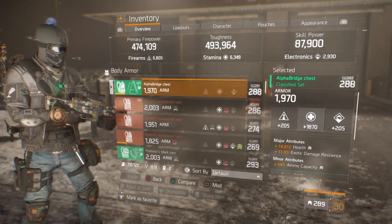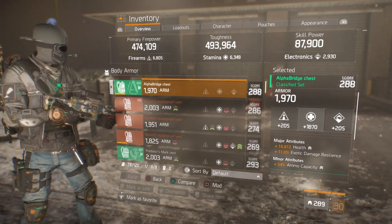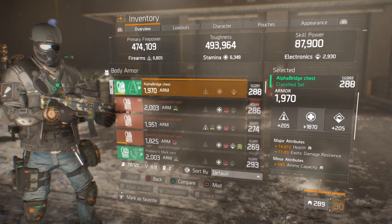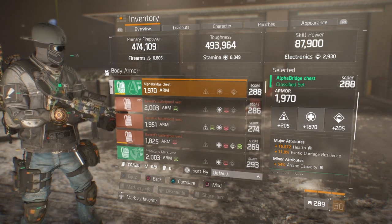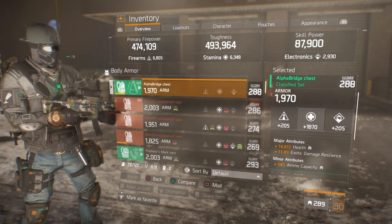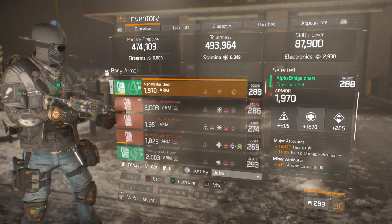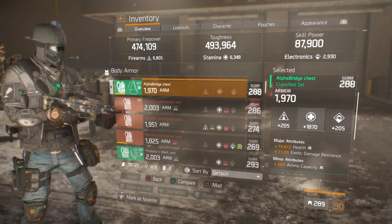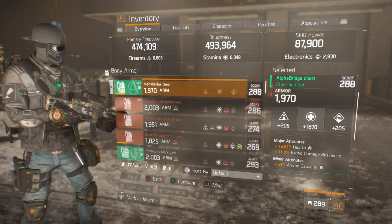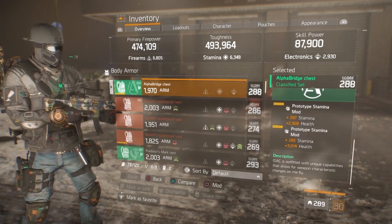We start out with the Alpha Bridge holster — decent armor roll, the max is 2003, it's 1394 in stamina. The major attributes you want are health as always, and I got blessed with 11% exotic damage resilience, which helps when it comes to seeker mines, sticky bombs, or anything exotic — you'll get some resilience and prolong your life. In the minors you want ammo capacity, and in my mod slots I have 267 stamina and 265 stamina and health mods.